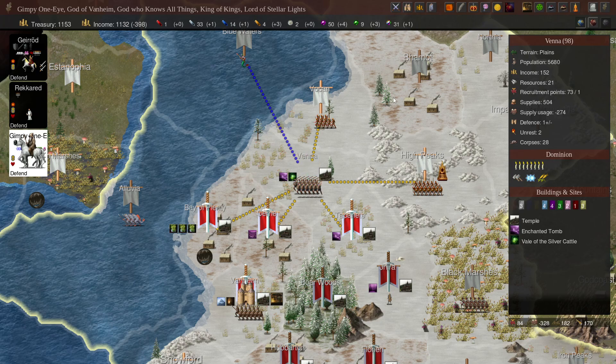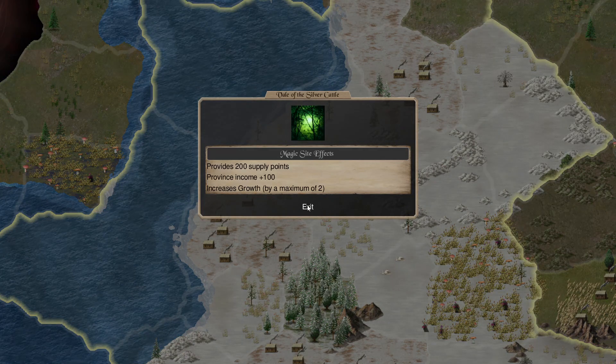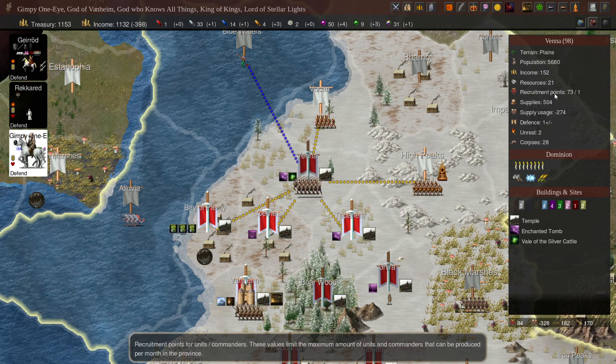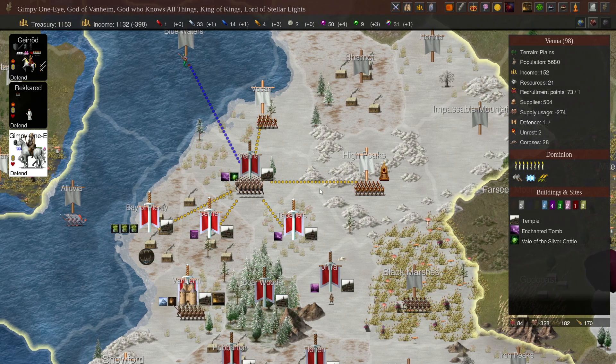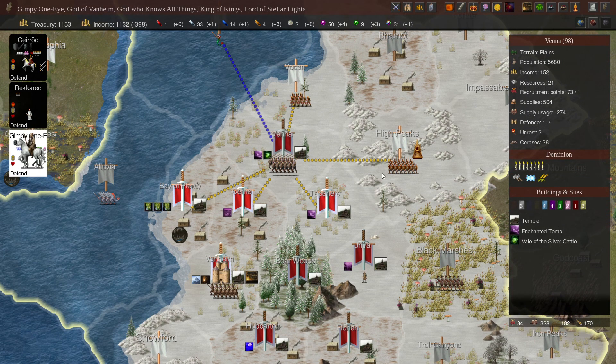So it just grows population faster? Yes. Temple's built. Now we go back — do we need to go back to Vanheim? We can actually just have one of the other Commanders bring the stuff to us. Let's save a little bit of time.